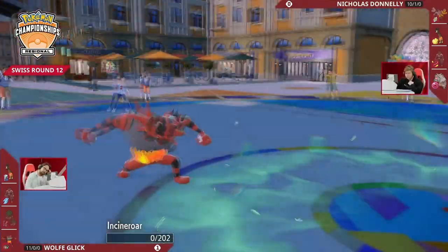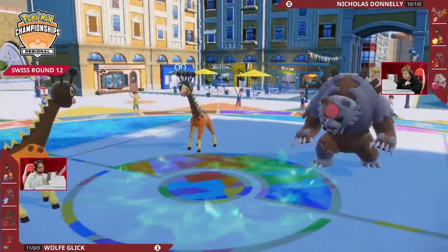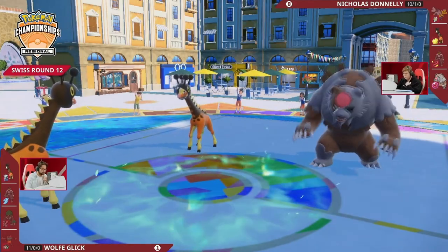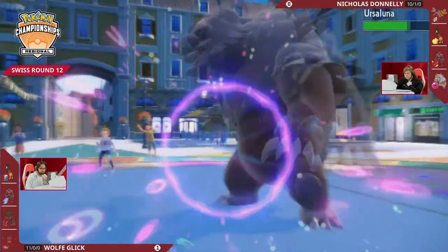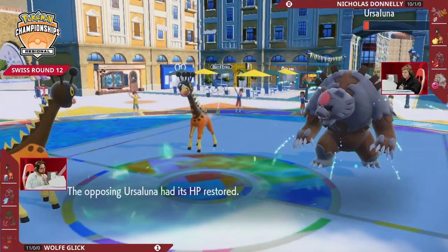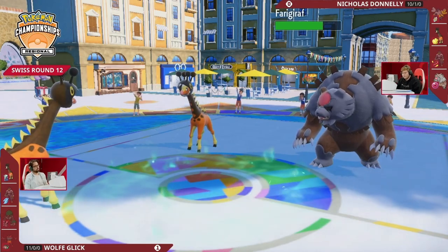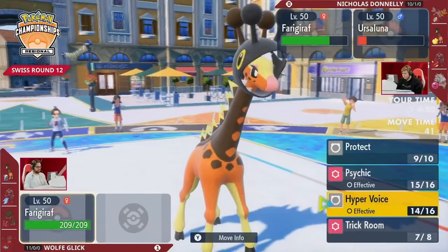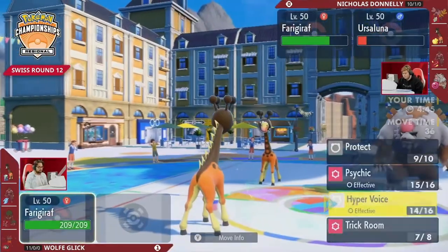We saw the Helping Hand for Iron Hands and it was not able to be faster, but Blood Moon is faster this time around. With Blood Moon into Incineroar, that will be a knockout — plenty of damage. Can't go for Blood Moon again on the next turn, but you take the knockout. The Psychic into this Ursaluna though — oh my goodness, it hangs on — but that's a lot of damage. Wow, this is going to be a really close finish.